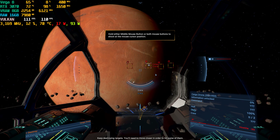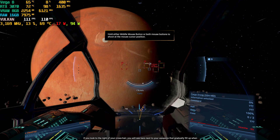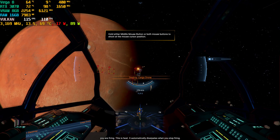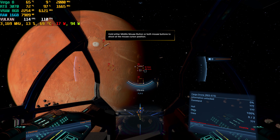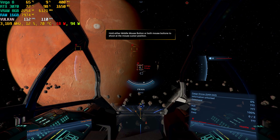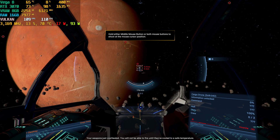Keep destroying the targets. You'll need to move closer in order to hit some of them. If you look to the right of your crosshair, you will see bars next to your weapons that gradually fill up when you are firing. This is heat. It automatically dissipates when you stop firing. This happens more slowly if there are multiple weapons cooling down at the same time. If your weapons have just overheated, you will not be able to fire until they've cooled to a safe temperature.